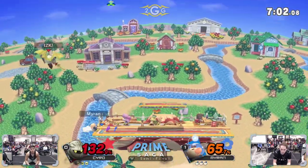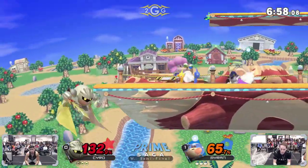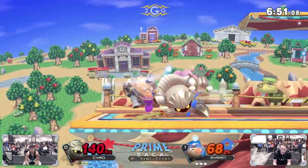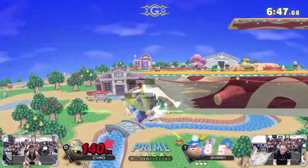The up air is covering the jump. Cyro quite behind by a bit here, trying to get something started. But there he is again — Myron spacing with that purple Pikmin throw. Myron trying to get a little creative and down air him off stage — probably better to just wait.